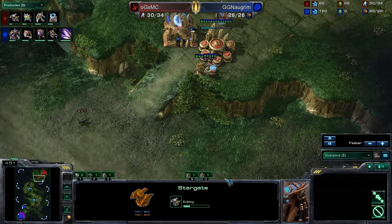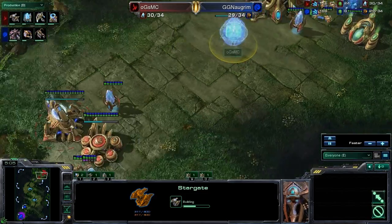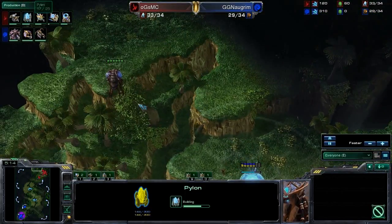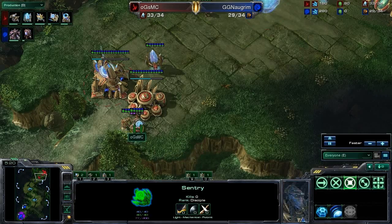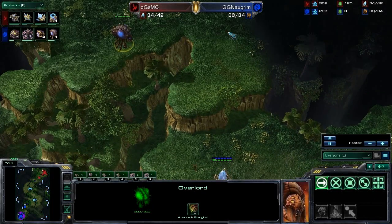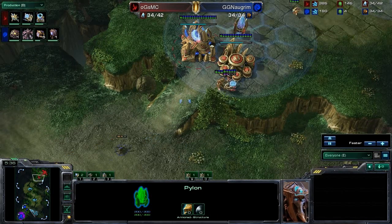I'm now wondering out loud if he's going to do a three gateway Stargate all-in. It's very possible. It's not an auto-lose if you don't win with it, but it's certainly a huge investment with a Stargate. He definitely put the Pylon up here to make sure that the Overlord will be visible before it gets to the Stargate so he can stop it — though all he has right now is the Sentry's gun. But it looks like Negrim isn't sending his Overlord in either.